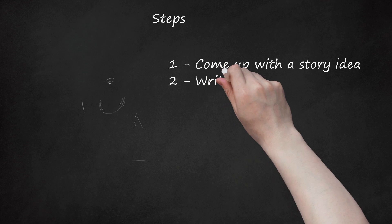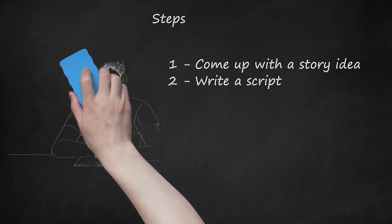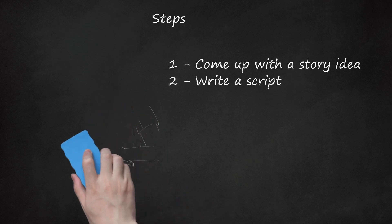Step 2: Write a script. Your machinima may be dramatically or comically driven based on the genre. Make sure to include interesting points such as action sequences, bizarre characters, and plot twists. Think up a script of audio or visual effects, music, or camera angles, and put them in the order they are used in the scene. This will help the capturer and editor during their part.